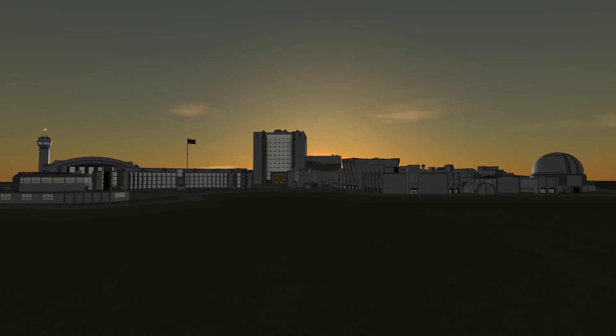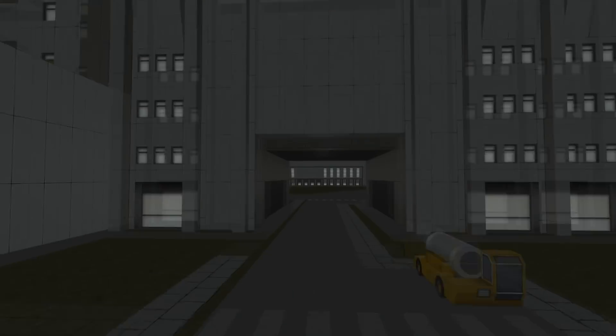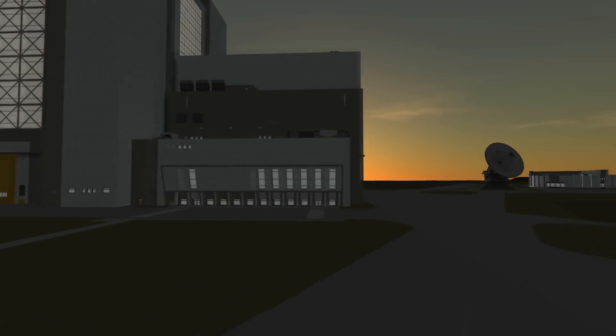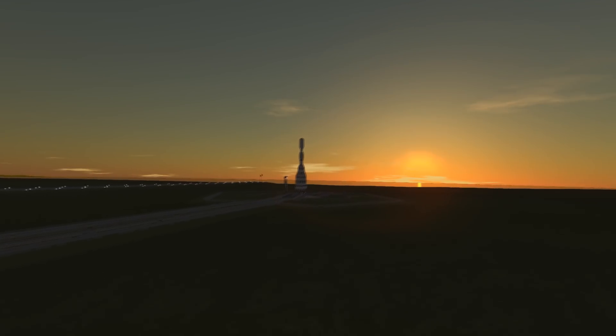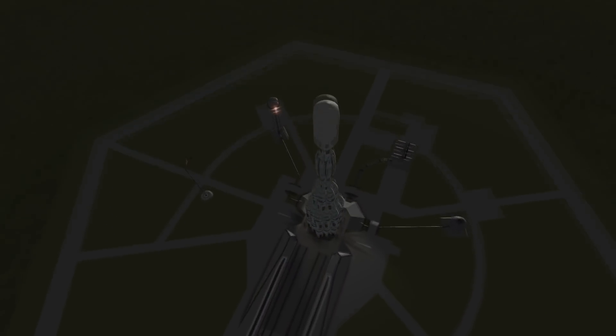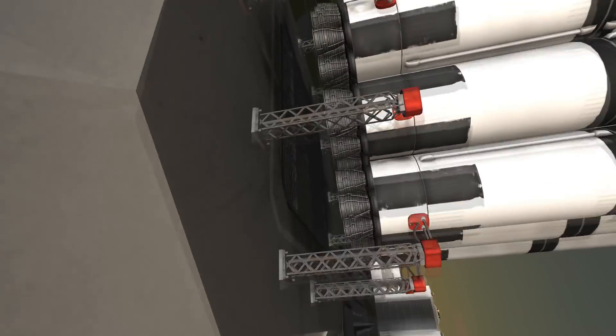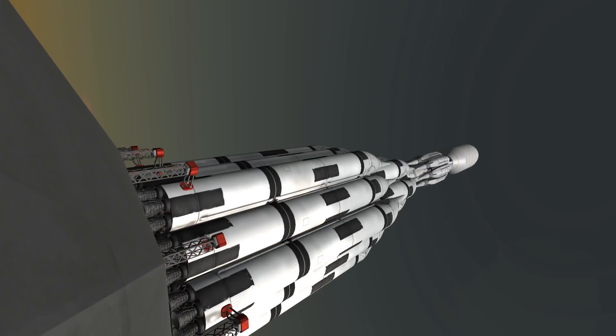Hello everybody and welcome. Today we're going to do something useful for a change. What you're seeing here on approach is a newly constructed rocket vehicle designed to put 1,148 tons maximum into orbit, and it is still able to recover both of its stages.